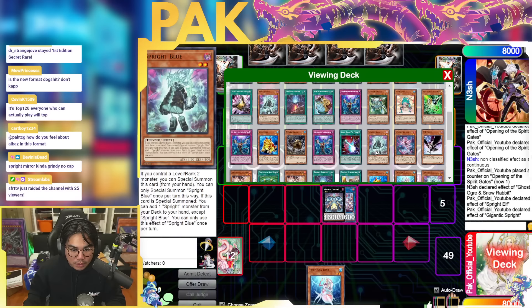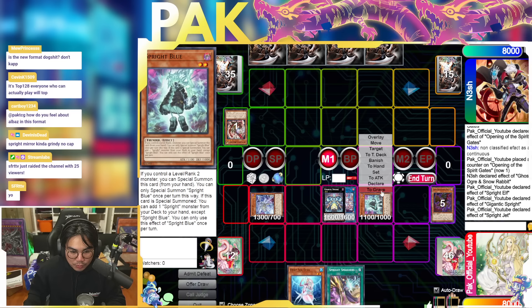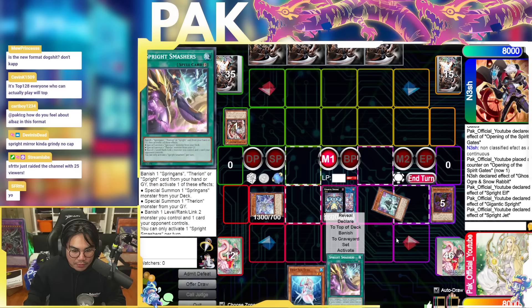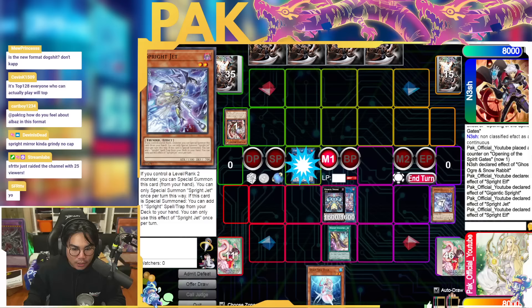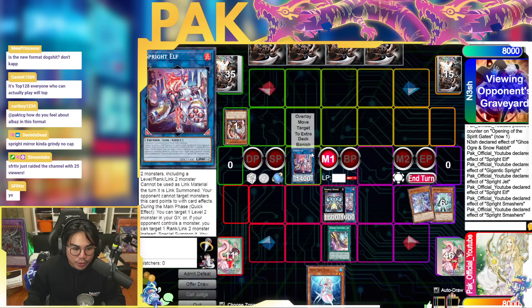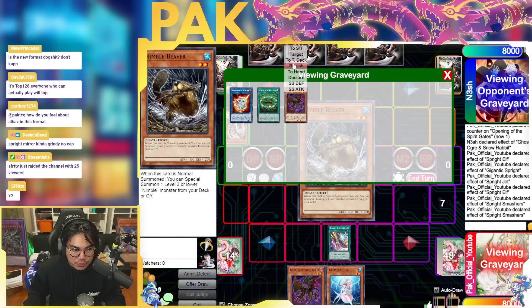Use Elf to bring back the Beckoning Beast, then overlay Elf and Beckoning Beast to make Gigantic. Use Gigantic's effect to attach the Beckoning Beast, and you're gonna be summoning Sprite Blue. Blue gets you Jet, Jet grabs either Starter or Smashers. Then you can make IP or make another Elf — probably better to make another Elf so you can get follow-up and have Smashers as the interruption. This line plays through one Ogre, whereas with Diva by itself you would lose to one Ogre.